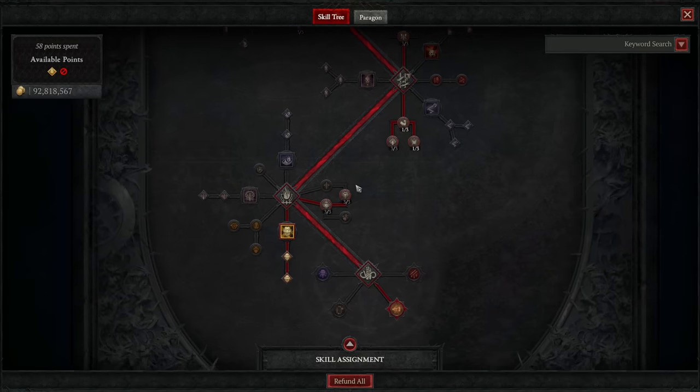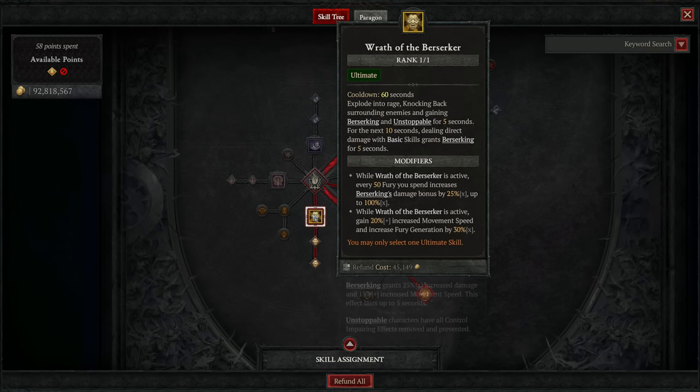Then one rank of Counter Offensive for a slight damage boost when Fortified for more than 50% of your maximum life. Then we pick up our ultimate, Wrath of the Berserker, as well as its enhancements. This knocks back nearby enemies, sets you to Berserking, and makes any basic skills reapply Berserking for the next 10 seconds. It also makes you unstoppable for the duration, increases your movement speed and fury generation, and for every 50 fury spent while active, you increase the damage bonus multiplier of Berserking itself.